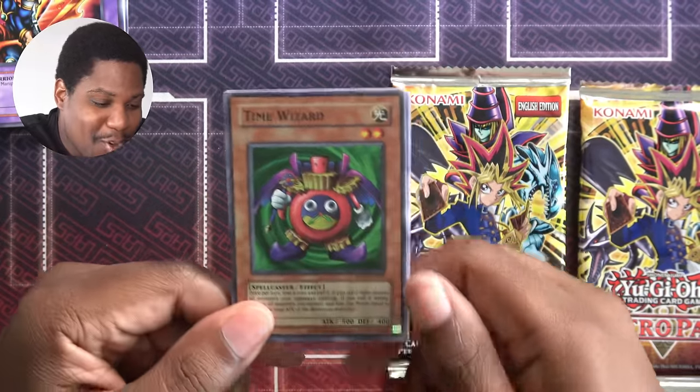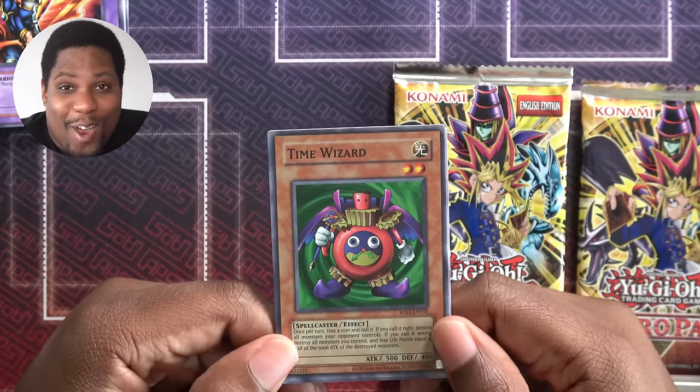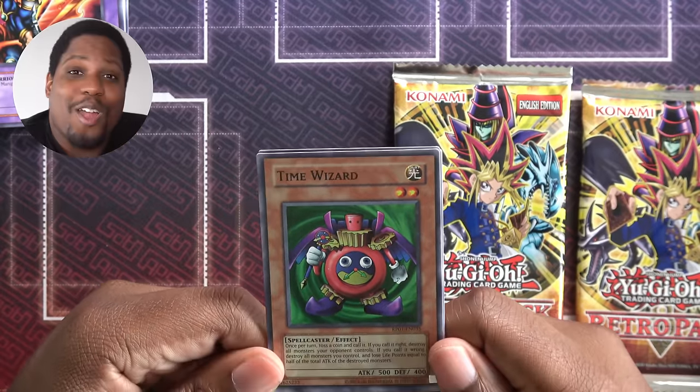Time Wizard is a super rare. This is basically a Dark Hole if you're lucky. That's pretty good. And it's a target for Shining Angel.